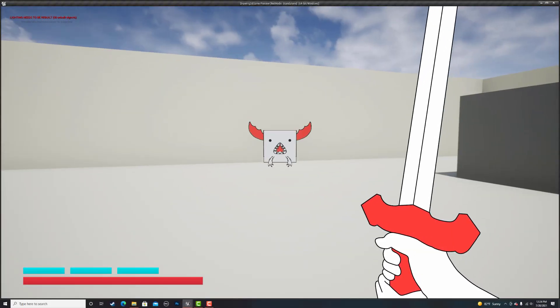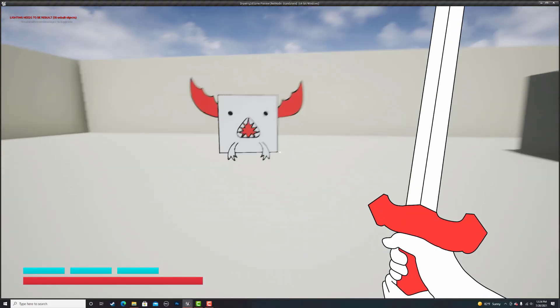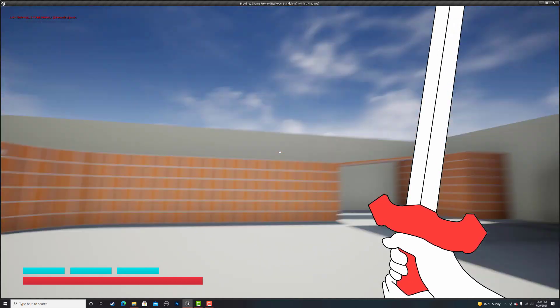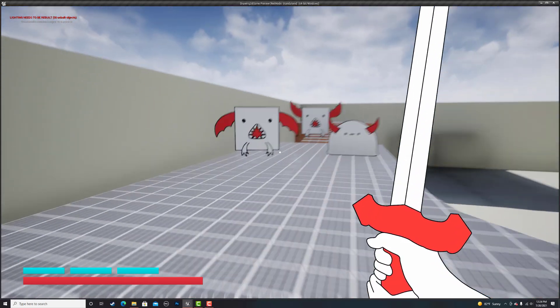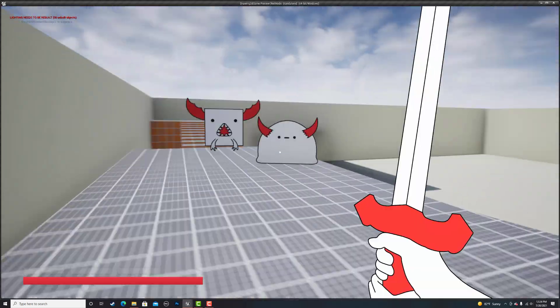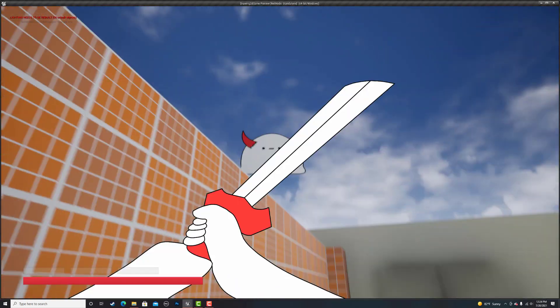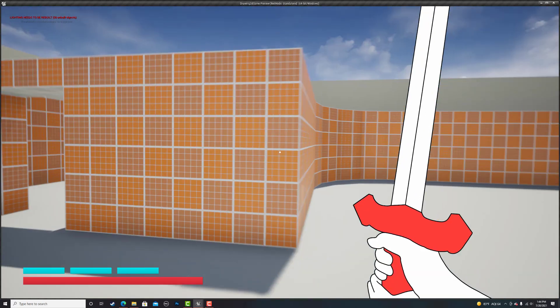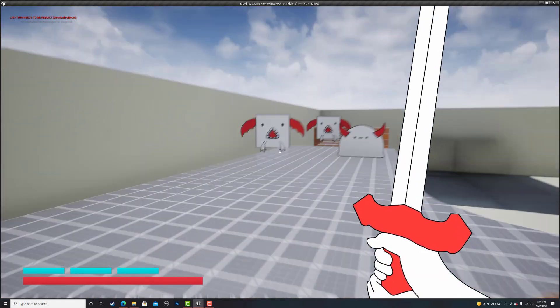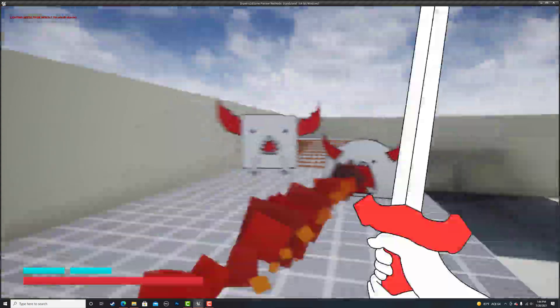If you remember from my previous devlog, I said that the sword was having some issues knocking enemies back, so I changed it and made it so it will freeze enemies in place, which makes dealing with the dashing enemy a lot easier. Next, I added a particle effect when you hit enemies with the sword. However, I did end up changing this later because it didn't fit the art style of my game.